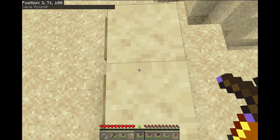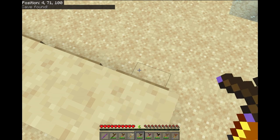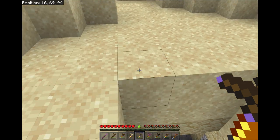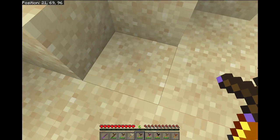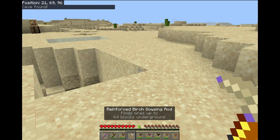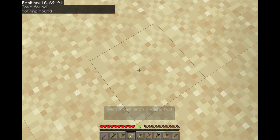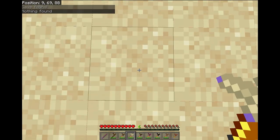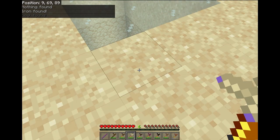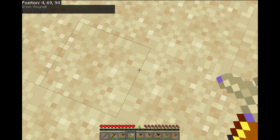The spruce one finds caves, though it's a little confusing — since there's air underground it can consider that a cave. The birch dowsing rod is probably the most useful and finds ores. We can see there's nothing here, but right here there's iron and coal.